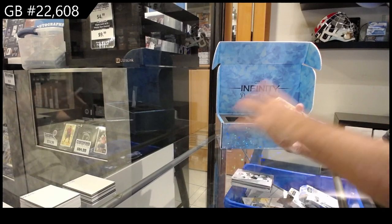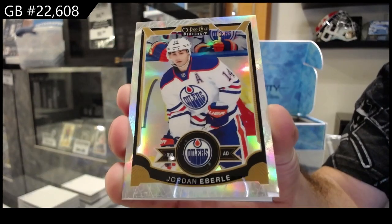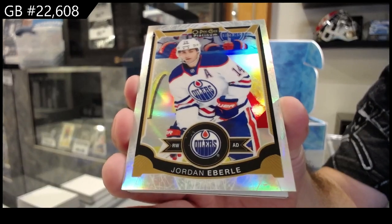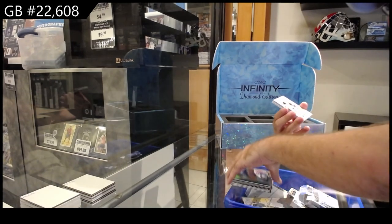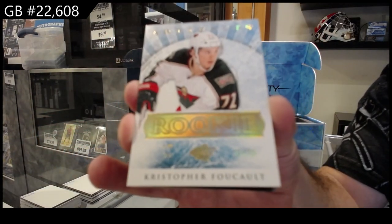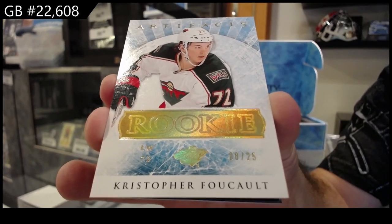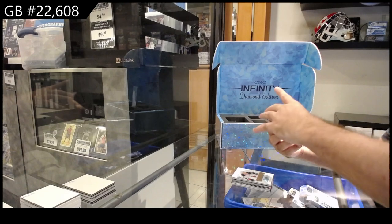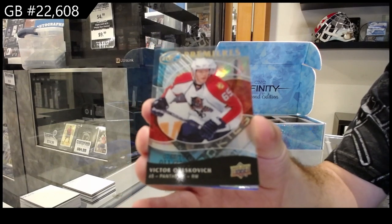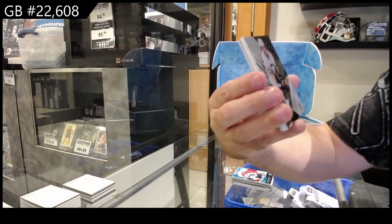A white ice platinum numbered to 199 Jordan Eberle for the Oilers. Number 25 artifacts rookie of Chris Foucault for Minnesota. Ice premieres rookie for Florida, out of 19, number 9 Oreskovich. Number 222 SP Game Used rookie of Sundquist.